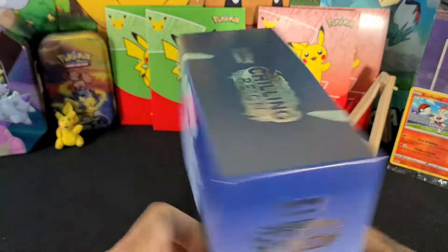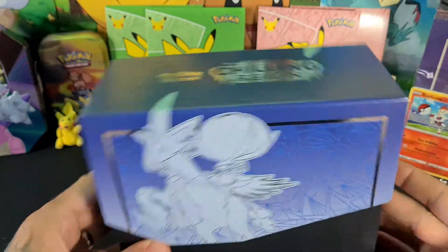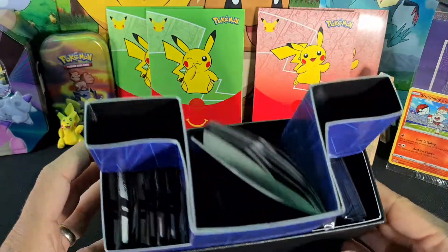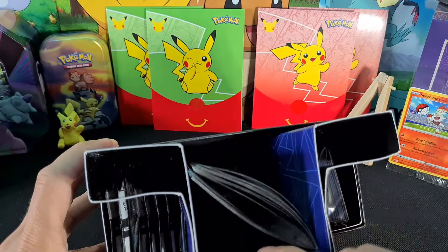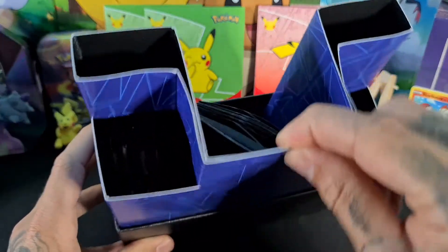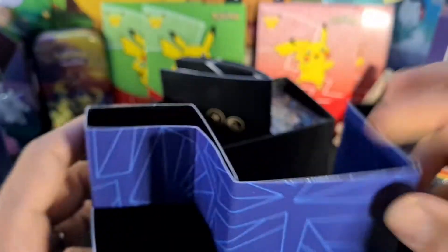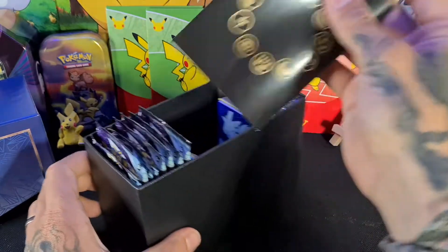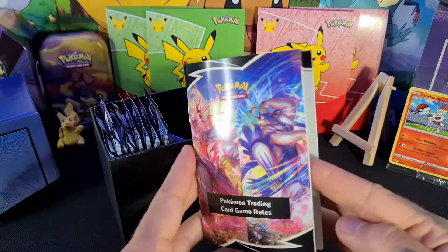We've got a nice box here featuring the artwork that's reflected throughout. Opening the top of the box, you can see inside it's packaged out with some cardboard. We'll remove that to make accessing the contents a bit easier.